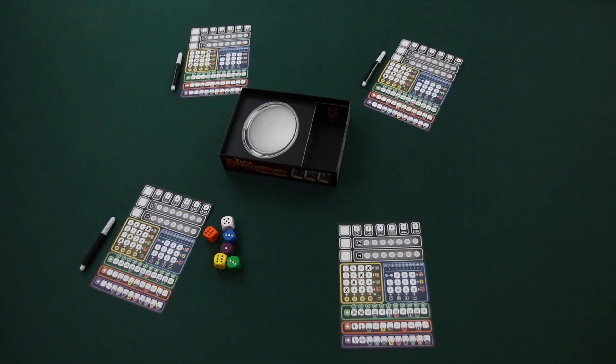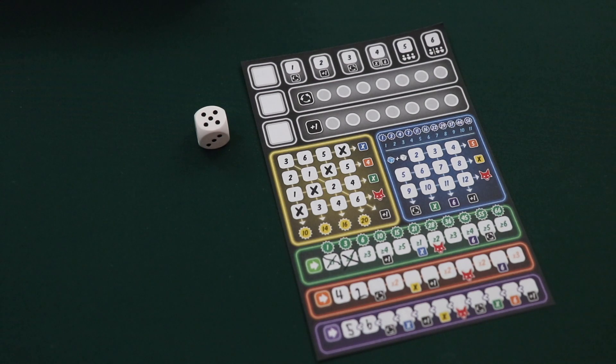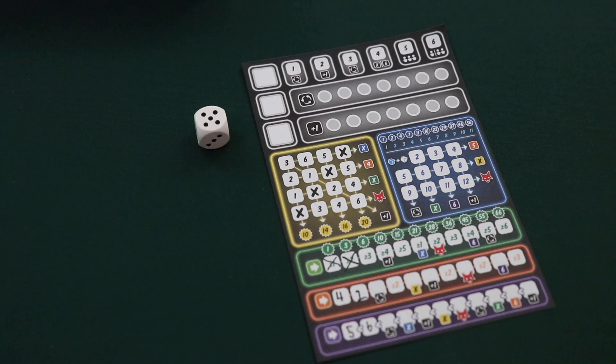Now that we've looked at how turns work and generally how a round progresses, let's look at how each die color will allow you to fill in your score sheet. The white die is wild and can be used as any other color to fill in any of the five score sheet sections.